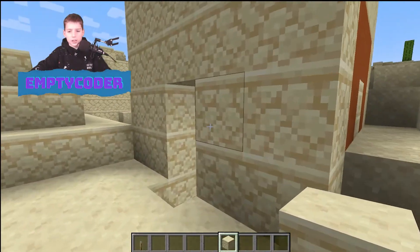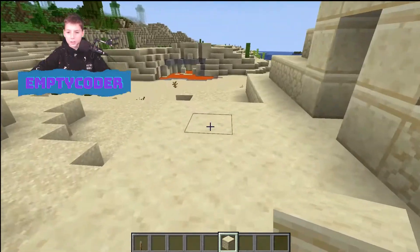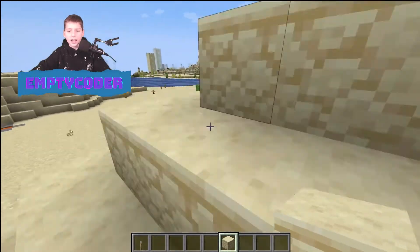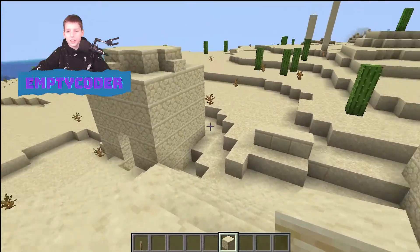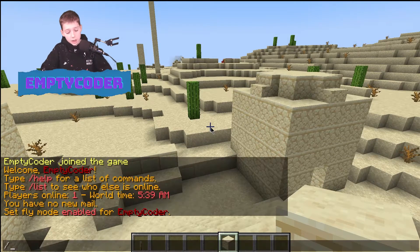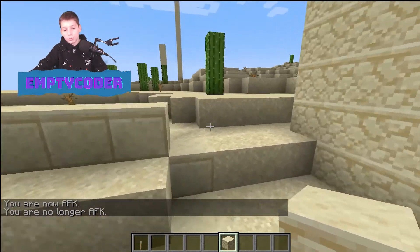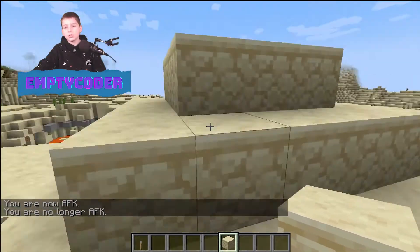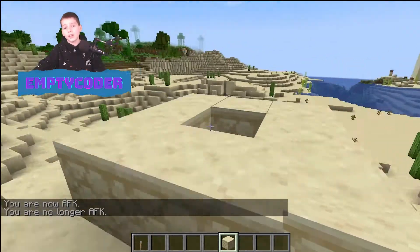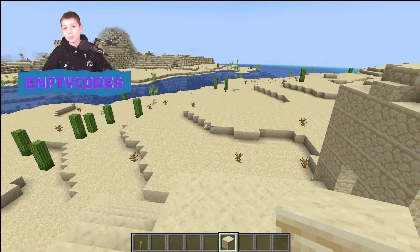EssentialsX is basically a plugin that you can put on Spigot servers or quite a few other servers. It has a lot of built-in features, which means a lot of commands. Starting off with the first one: slash AFK. You can declare yourself AFK, but once you move you won't be AFK. You'll also be auto-marked as AFK if you're not moving after a certain amount of time.